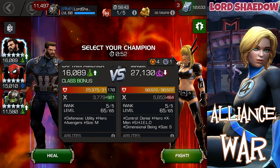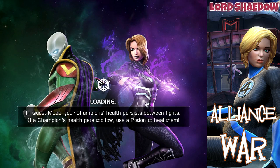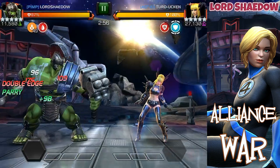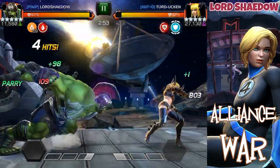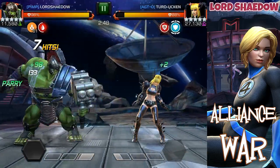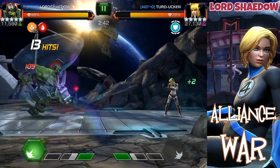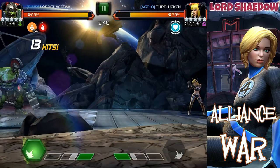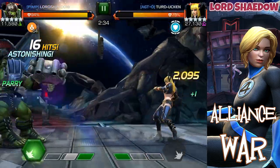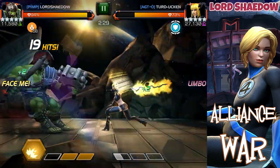Next up we've got defense tactics again and she is small. So in this fight we've got several things going on: defense tactics means she's going to have an auto-evade, and we also have her Limbo to deal with. Combined with both of those things — where she auto-evades, gets power, and has Limbo — I felt Gladiator Hulk was the best choice for this, because when she activates Limbo, Gladiator Hulk activates Face Me and he heals up most of that damage.